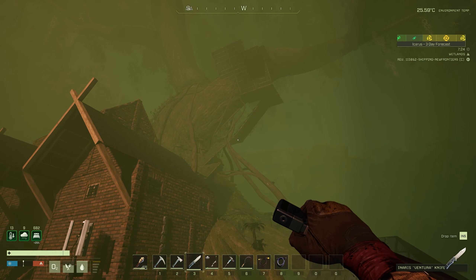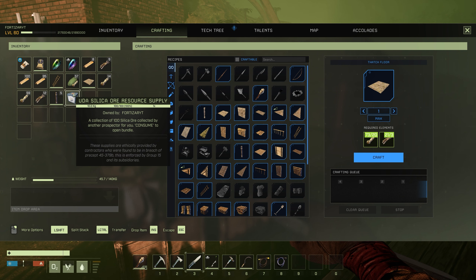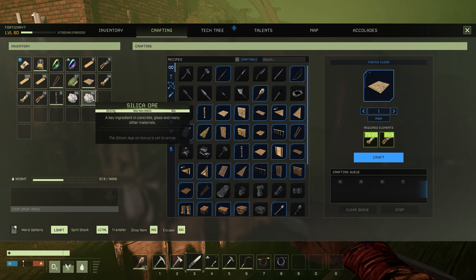Once you've done the simple task of retrieving your pod from the tree, you'll be able to get your item. This is the silica I got from the station. All you have to do is right-click, go to consume, and you'll get your 100 silica ore, or whatever you ordered from the station.